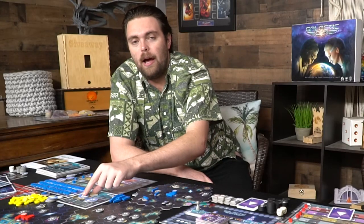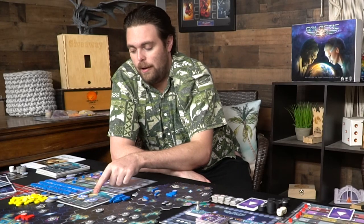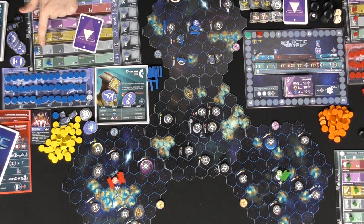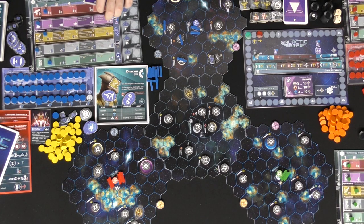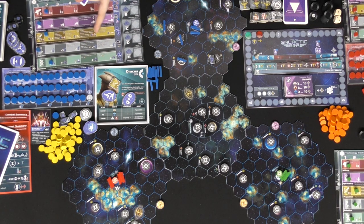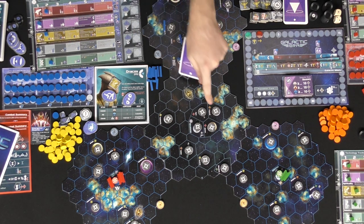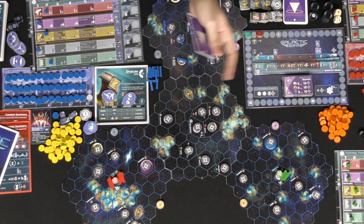Each of these tech tracks do different things. The colonization track lets you populate more, another lets you build more ships, and propulsion lets you move more - they all have unique additional passive and active benefits. Spirituality is a unique interesting one where you can look across the map and see what different things are, see what people's fleets are and whatnot. And then military just gives you additional might when you're fighting against other opponents.